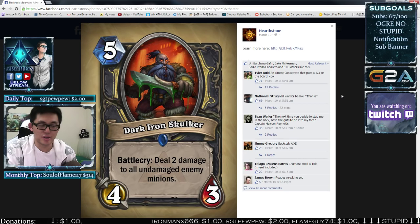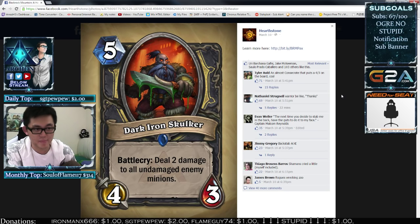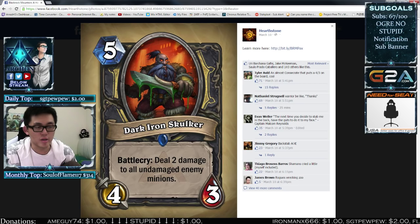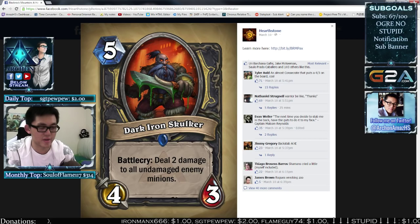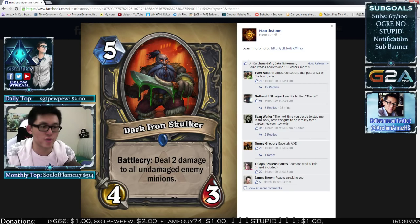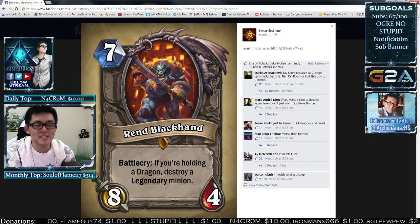Dark Iron Skulker for Rogue — I don't really like this card either because it's very over-costed. I don't play a lot of Rogue, so my judgment might be off. But I don't foresee this being played nearly as much, because it's very specific — it deals damage to all undamaged enemy minions only. As a 3-health card, there are 3 tiers of minions: 3 health, 4 health, and 5 health are the magic numbers. 3 is in the lower tier, so this is not a good card.